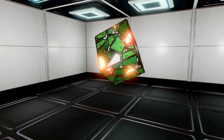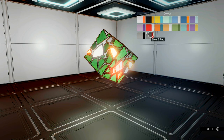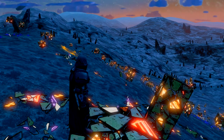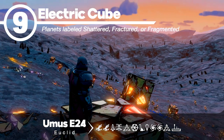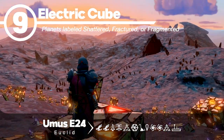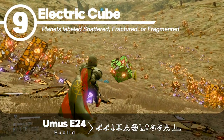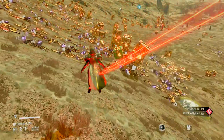Number 9 is the electric cube. I love the way the red looks on these. You'll find these hanging out on planets labeled shattered, fractured, or fragmented. These may not be as plentiful as our first two, but spotting them is really easy once you know what to look for. These will have a distinctive green tint, which really pops.